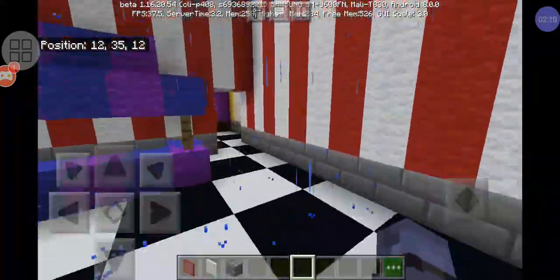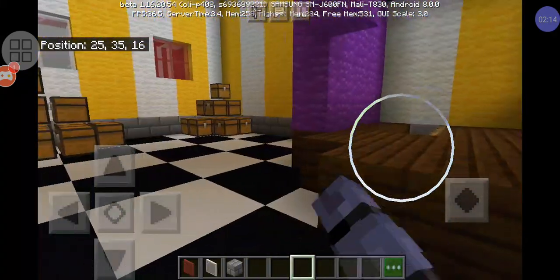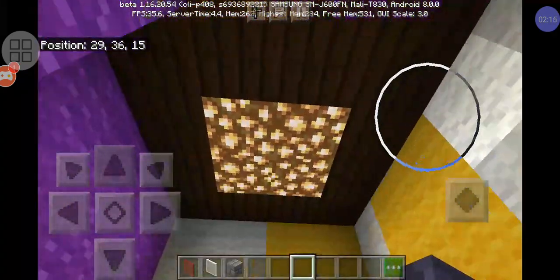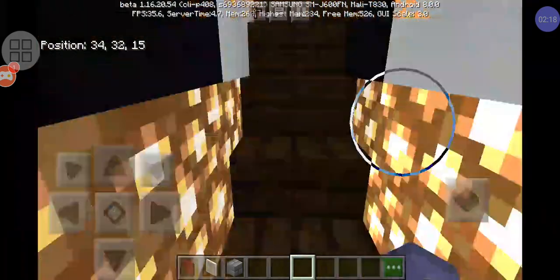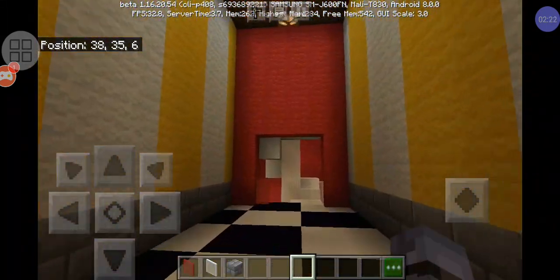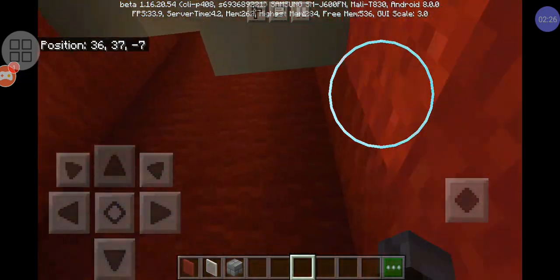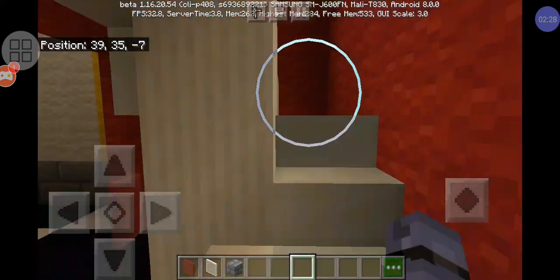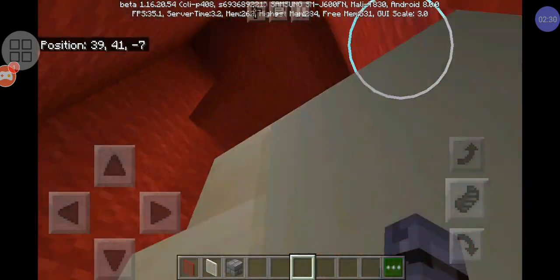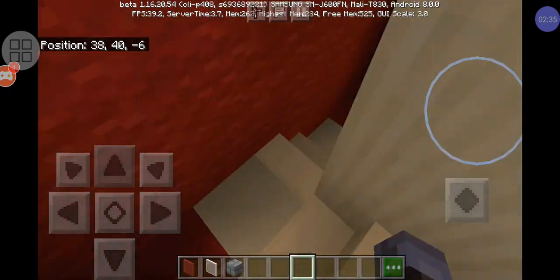So let's go to Foxy's area. As you can see, we've got chests to be the crates — his crates right there. If we quickly go in there, there are lamps — the lamps are supposed to be the lights. And as you can see there's also an upstairs.